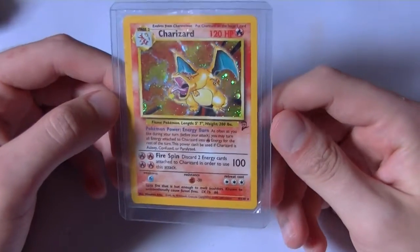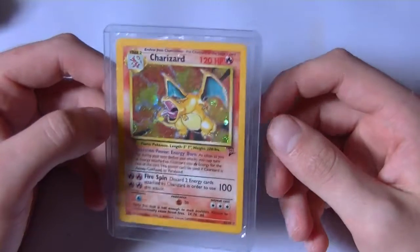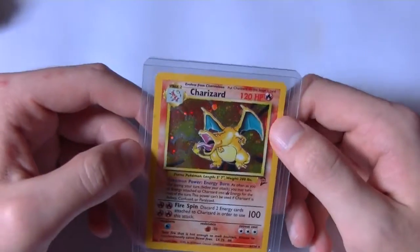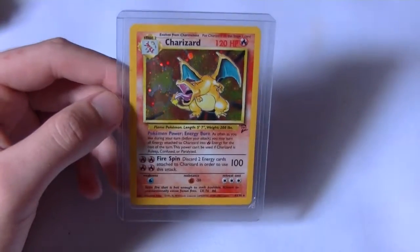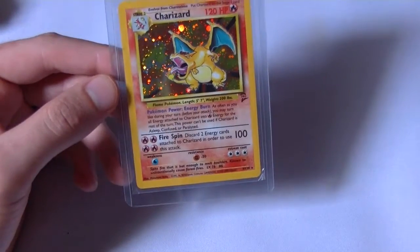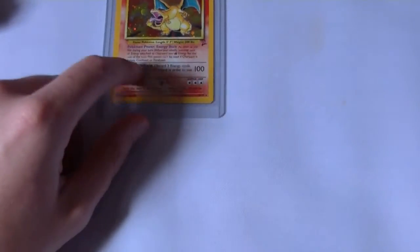My mom ended up getting me this — it was like $35 at the time, and I was like this is what I want for my birthday. So I ended up getting this Charizard, and this thing is just awesome. I actually looked at what Pokemon cards are like right now, and the 100 damage and 120 hit points is nothing — so this guy wouldn't even be that good anymore, and like 4 energies for that. I never actually played the game, I just collected the cards. But yeah, that's my pride and joy right there.